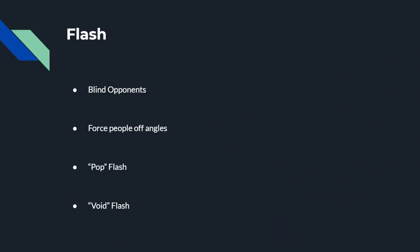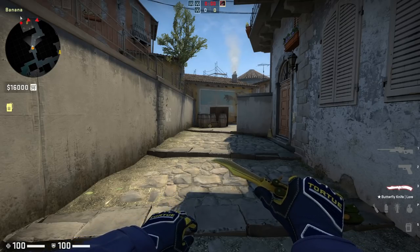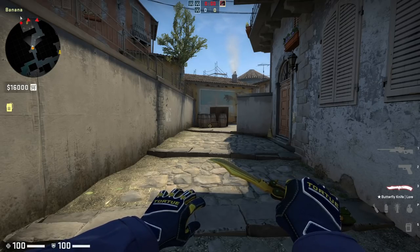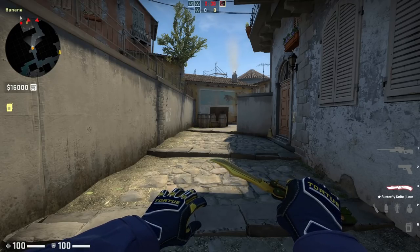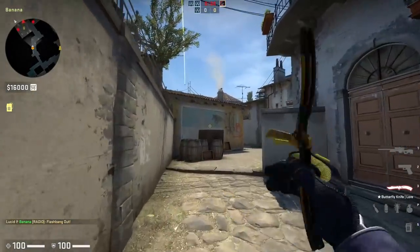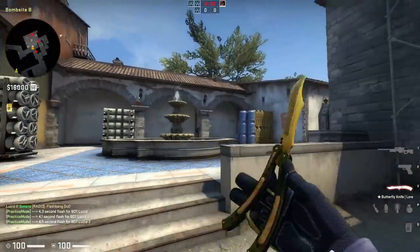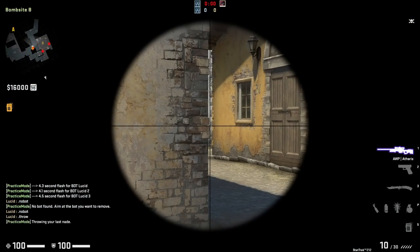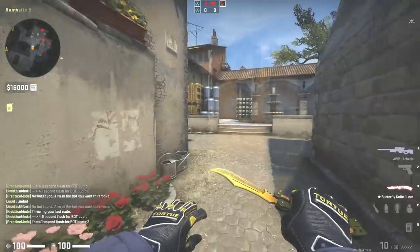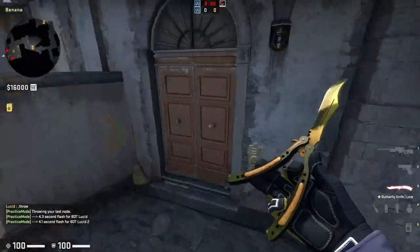Next up, we're going to discuss the flashbang. The main use of a flashbang is to blind opponents and force people off of angles. What people often don't realize is that flashes are just as good at controlling space and preventing people from being in angles as a smoke or molotov — the only difference is that smokes and molotovs last significantly longer. For example, throwing a flash on B can blind multiple common angles like CT, coffin, and behind the pillar, giving you a window where opponents can't shoot you and must back away.